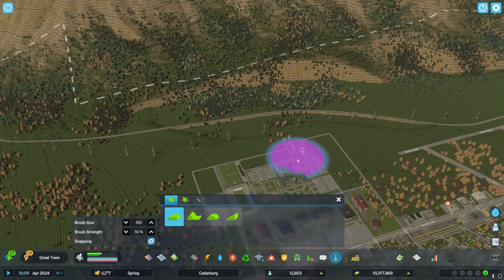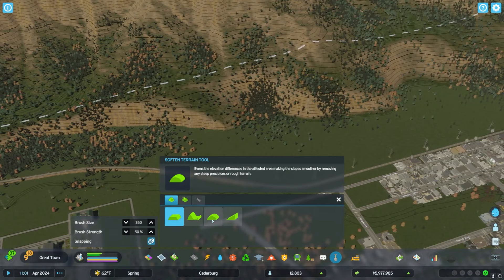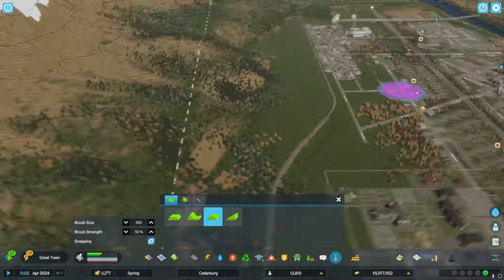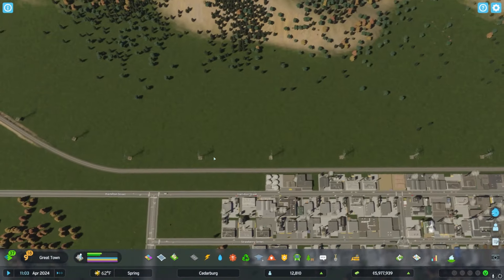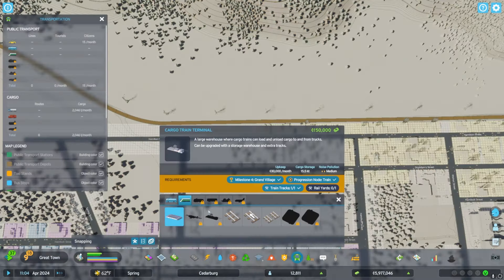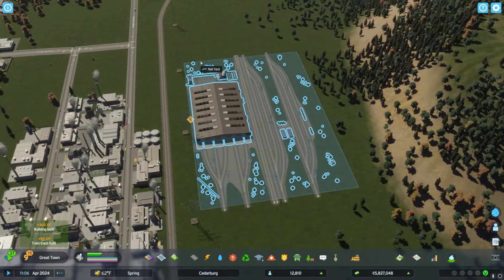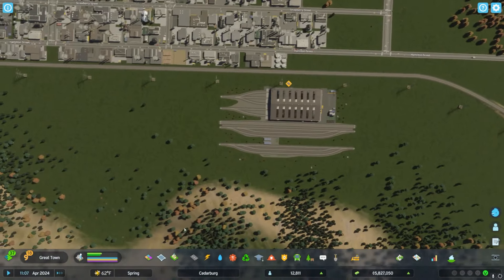We need to carve out that space against the mountain, which unfortunately there's just going to always be some sort of cliff here. But this is going to end up being the edge of our city anyway — it's just figuring out how to do this in a way that looks more aesthetically pleasing. The interesting thing about the assets for the trains, the rail yard and the cargo station specifically, is that certain parts of the asset only face one way — I only have connections on one side, which is kind of odd to me.